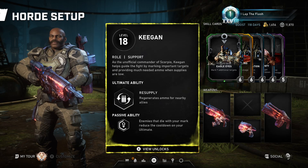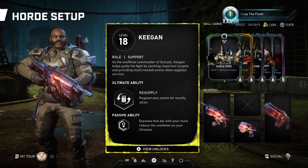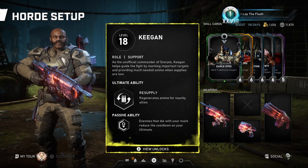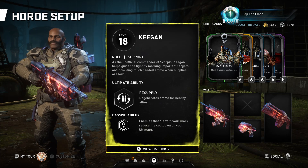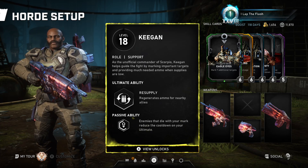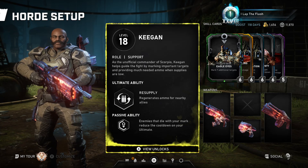To start off we have his ultimate ability which regenerates ammo for nearby allies. Now this only regenerates ballistic ammo. It will need explosive resupply and need to be in the venom to resupply in escape, and you will need to have bought at least the level one perk for explosive resupply to be able to regenerate explosive ammo in horde.